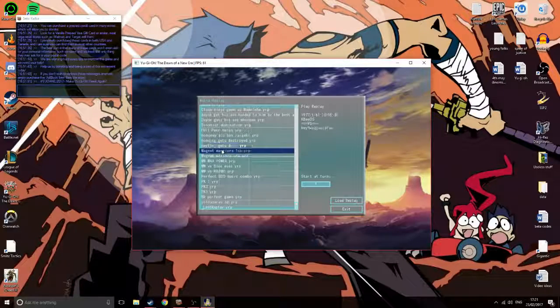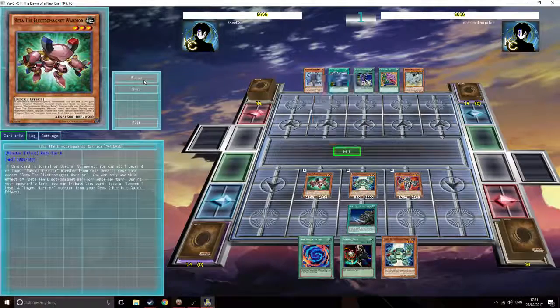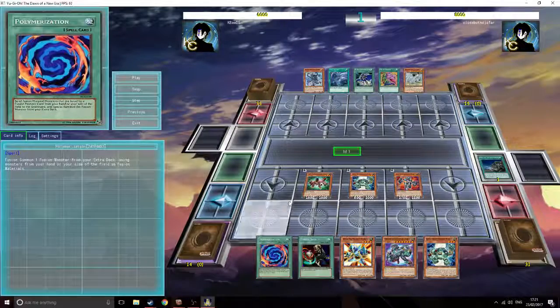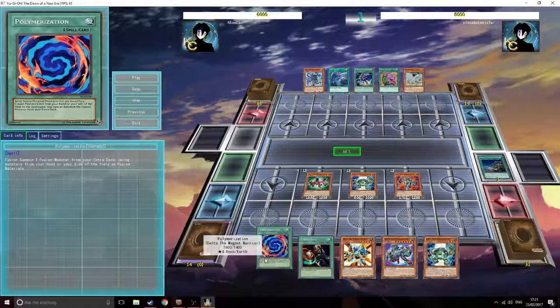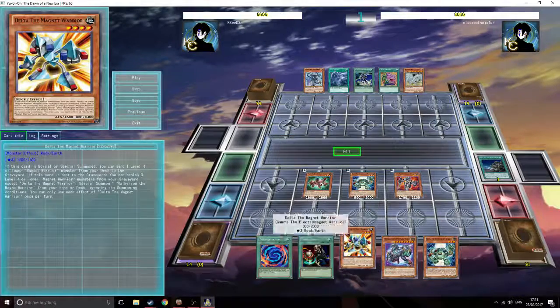This is my FTK. This hand at first might look terrible but Tides of Berserkion does put in a lot of work, allowing me to bring out my Magnet Warriors, and then two extra Magnet Warriors I can just search. It's like Tides of the Brethren - just from a terrible hand I thought I couldn't do anything, instantly goes to a really strong hand with a lot of options. I've got one Polymerization and I can set Fusion Sage for bluff because they won't know what it is, and even if they destroy it I already have Polymerization in hand. I have Delta and a Berserkion in hand so I can banish these at a later stage.